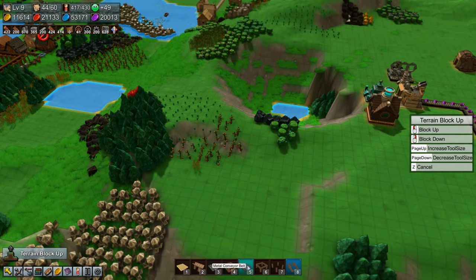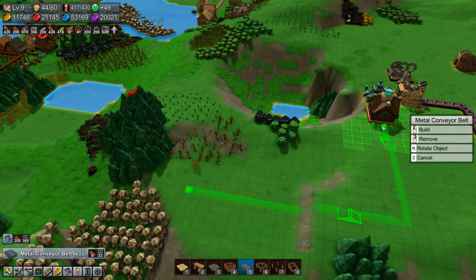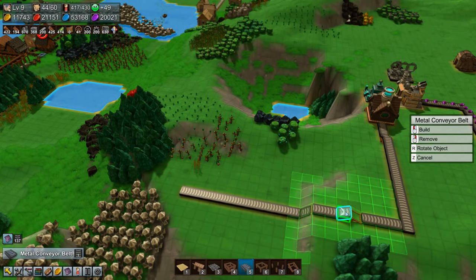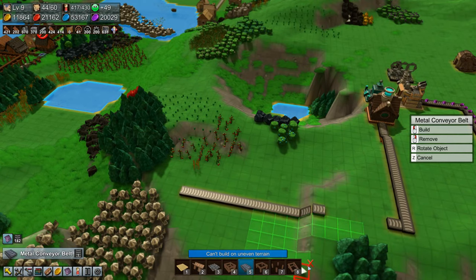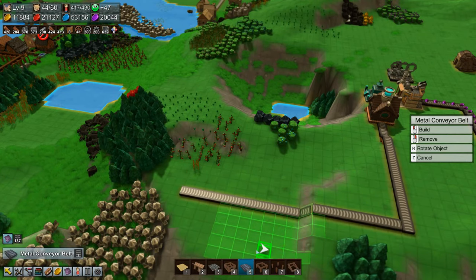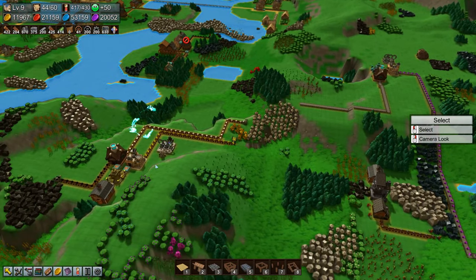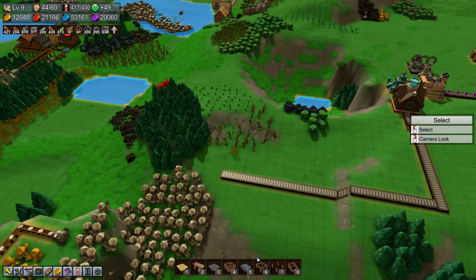Let's get a conveyor belt going in there. That looks a little bit silly but okay. Do we actually have barns and storage for this stuff? I don't think we need it. Let's get a harvester drill and tell it to grab mana shards and pick them over there.